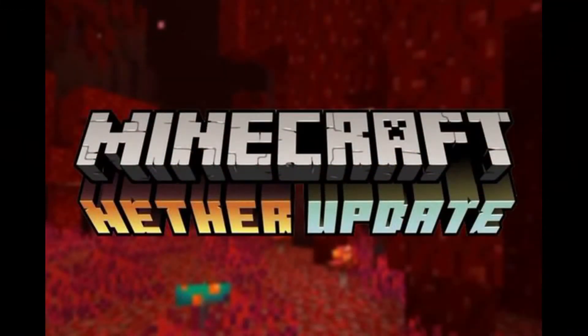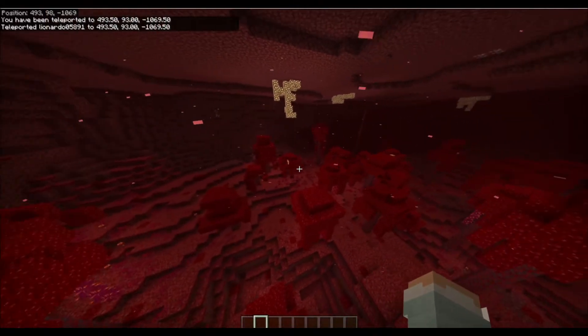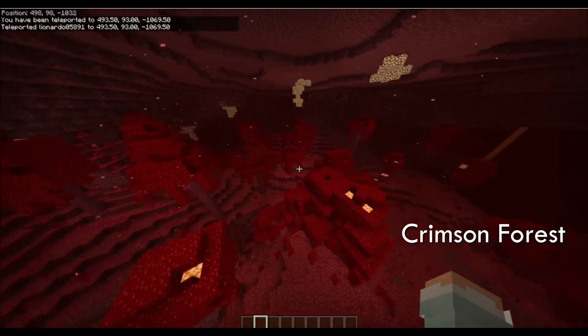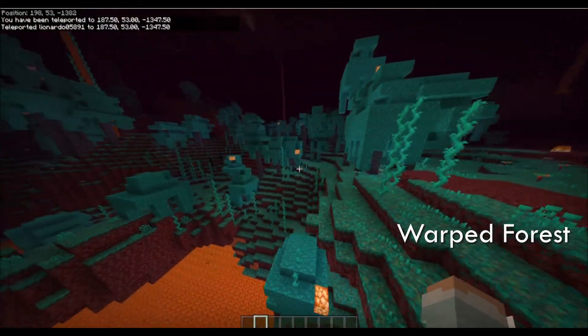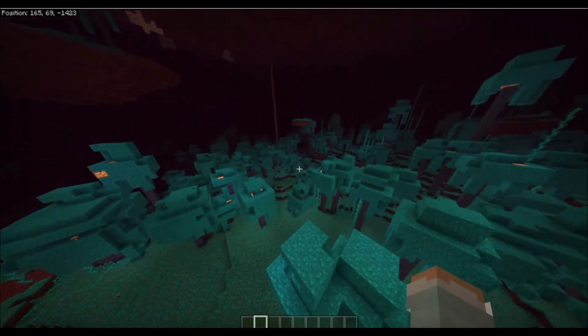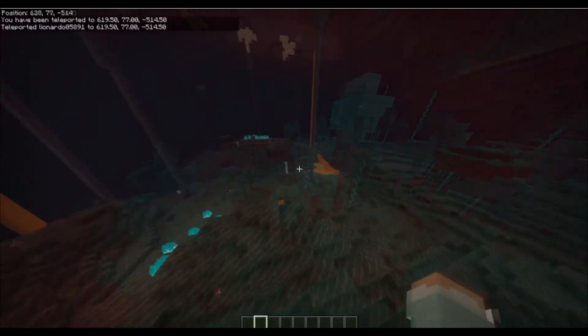There are four new awesome biomes. The first one is Crimson Forest. It has a lot of red trees and new creatures live in the forest. There's also a new Warped Forest — it's like Crimson Forest but blue. This forest has a lot of Endermen.